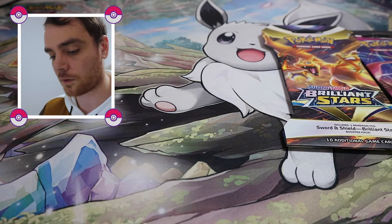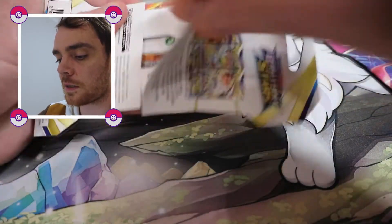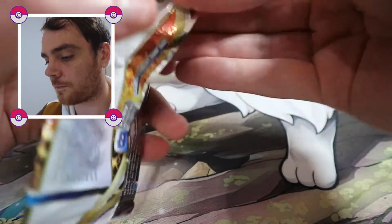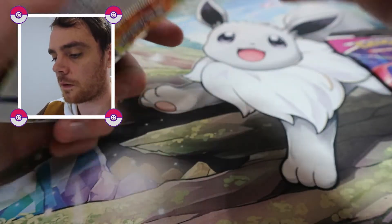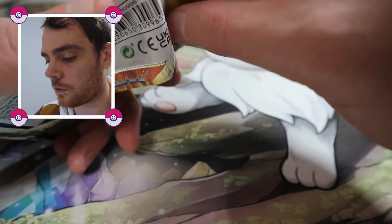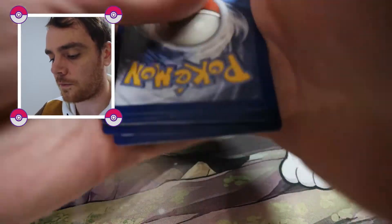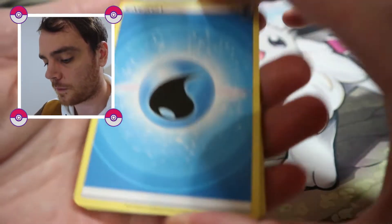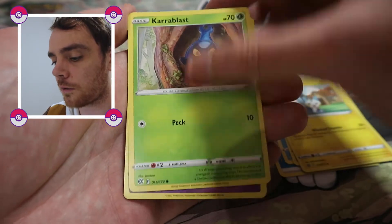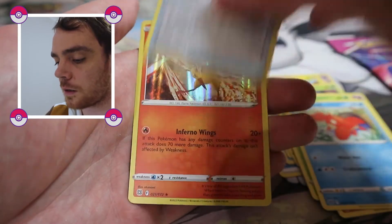We've still got two more packs — well, two more than a tin. Let's go for the Brilliant Stars next. There's your Code Card. And we have four cards: Floatzel, Sigilyph, Perrserker, Curablast, Clefairy, Cheruby, Salk, Corfish, Reverse Holo Cleansing Gloves, and a Moltres Holo. I always do like a Legendary Bird, but again, it's this one.